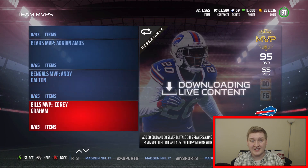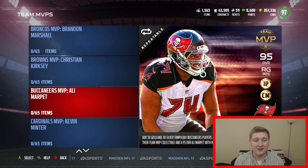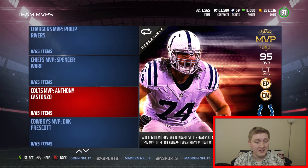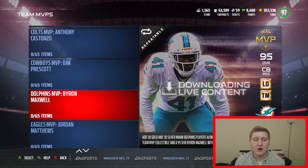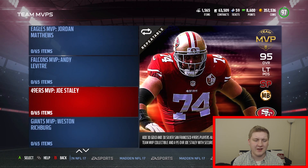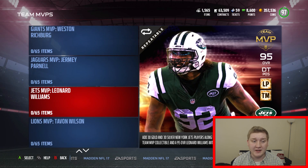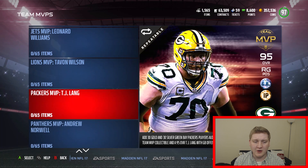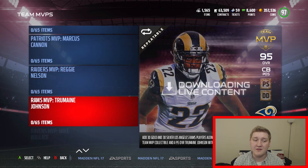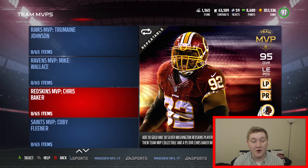I'm just going to scroll through these players so you guys can take a look at them. I've looked at the stats — I like the Brandon Marshall one, but a lot of these cards really don't stand out too much in my opinion. Dak Prescott got a card, which is crazy because he already has a 97 overall — he got a 95. Jordan Matthews' card looks all right. I think the best one is the Baltimore Ravens — Mike Wallace with 95 speed. I like this Leonard Williams as well. There's a lot of offensive linemen, defensive linemen, a few wide receivers and cornerbacks. Here's that Mike Wallace — looks pretty nice.